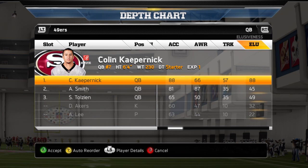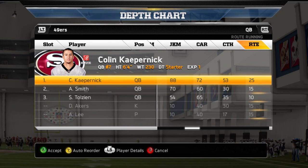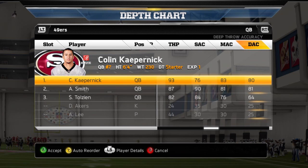The key rating for Colin Kaepernick besides his 88 elusiveness is his ability to throw the ball downfield. Those athletic skills are great, but they don't mean much if you can't throw. Thankfully, Colin Kaepernick has a huge arm and his 93 throw power allows him to get the ball downfield and stress defenses vertically.